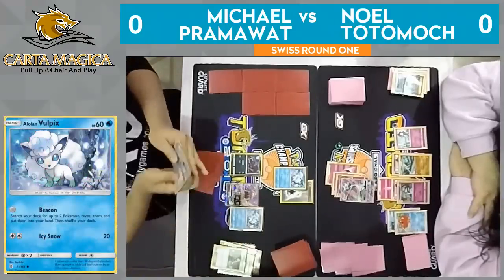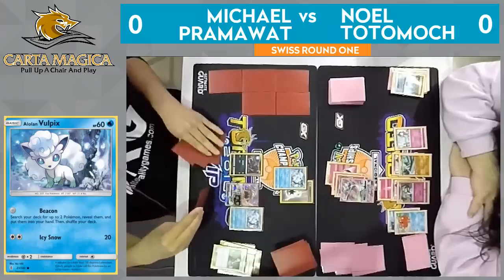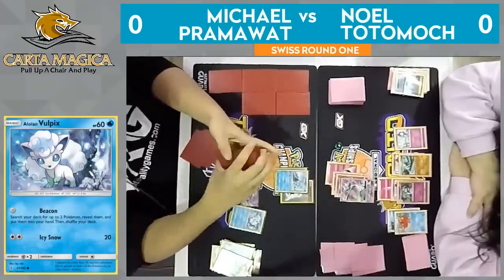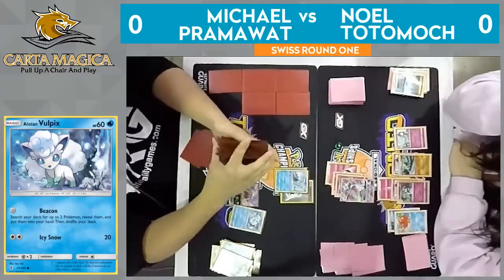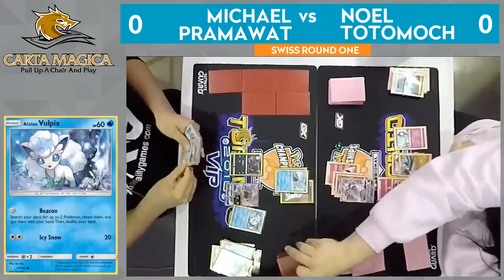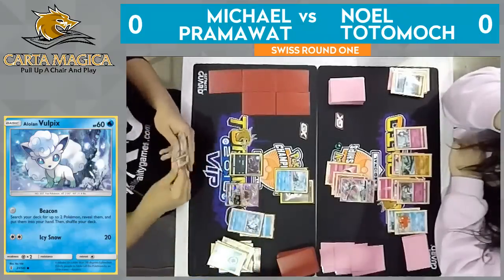He hasn't played any Ultra Balls yet, so he certainly has a lot of outs to find it. That is an Ultra Ball in his hand, so he does pull it off. He's got a Water Energy as well, which he's fine discarding because he can use Aqua Patch later on. And there is the Luminous Barrier Lowland Ninetales coming to the field with that ability. With Gallade in play, Noel will be able to take a knockout on this, but he would have to find some combination of Float Stone or Fairy Energy to retreat his active Gardevoir and a Double Colorless Energy to attack with Gallade.